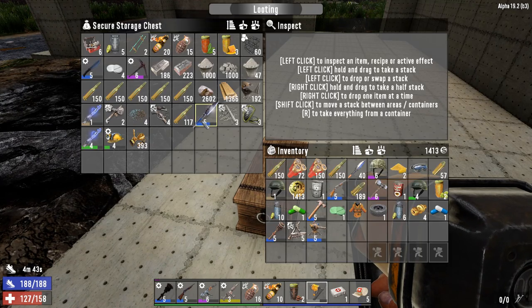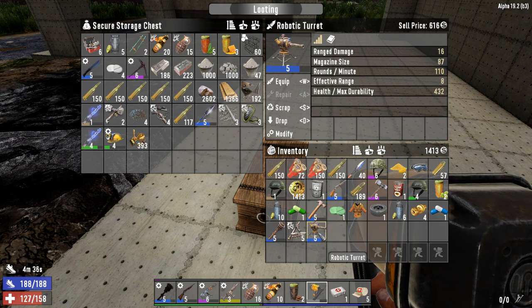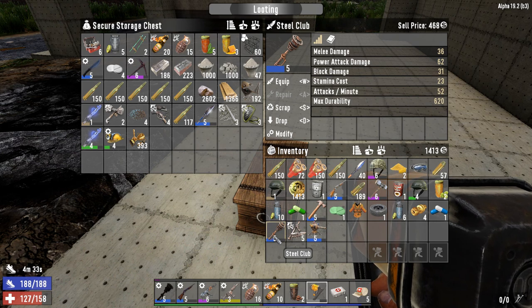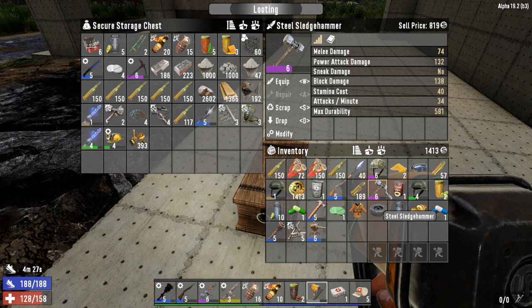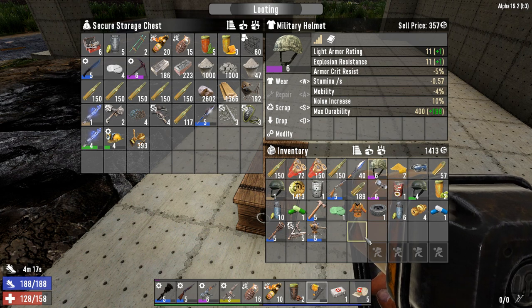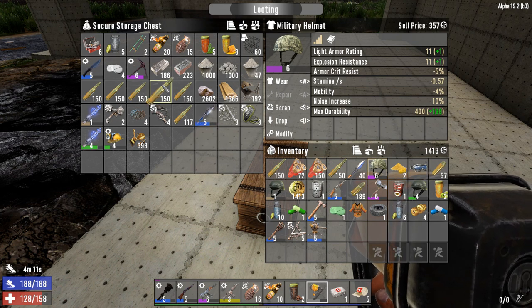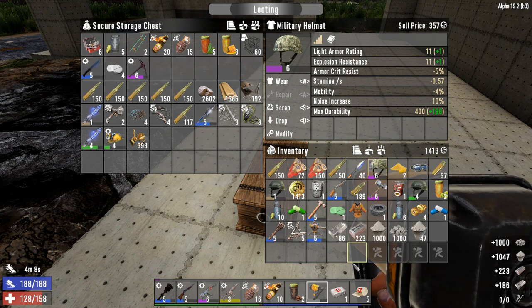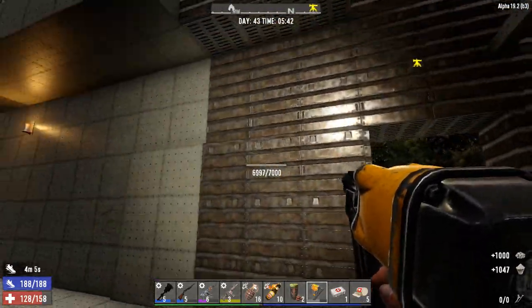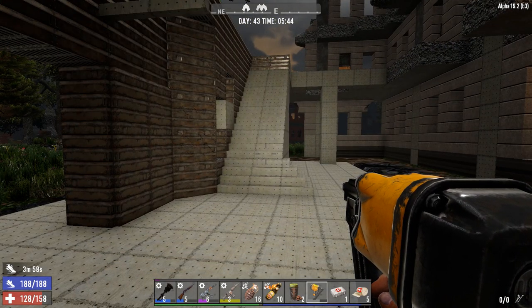Let's see what we got here. I don't really use spears - nothing I want unless I find a level 6 item. Robotic turret - let's go ahead and sell that. I'll check this club against the one I already have to see if it's any better. Level 6 steel sledgehammer - I'll just repair this and sell it. Oh, a level 6 military helmet! I'm taking that for sure - get rid of this football helmet. We didn't really do too well that night for loot. I'm going to repair this base and next time you see me, it'll be day 49.